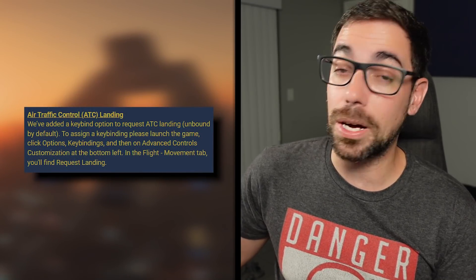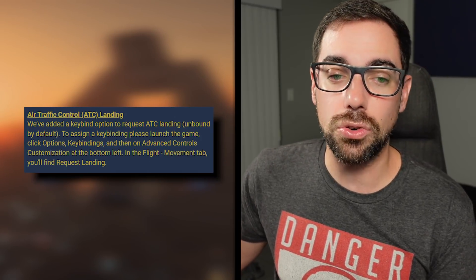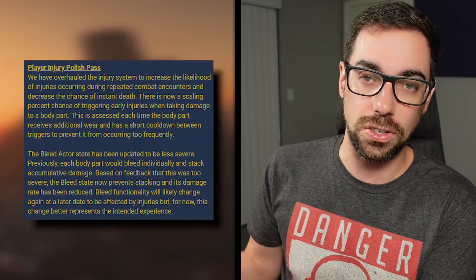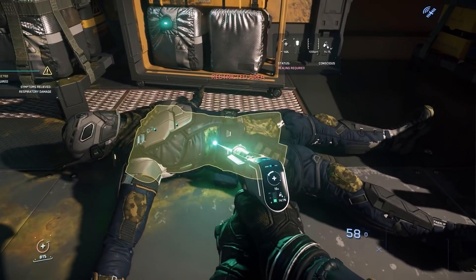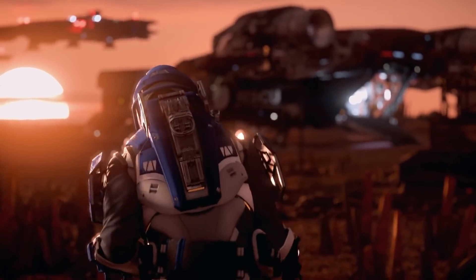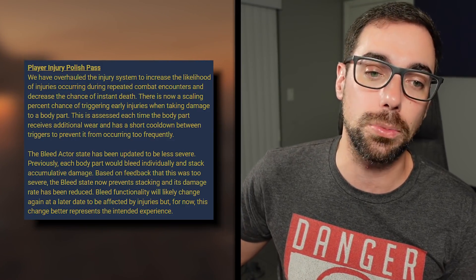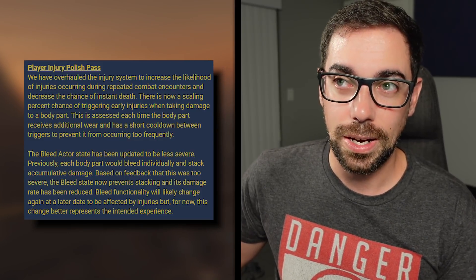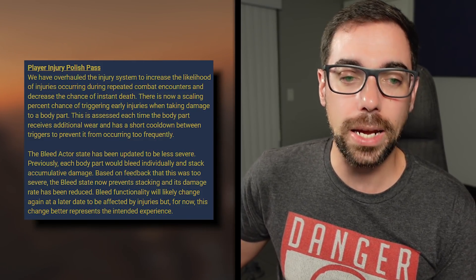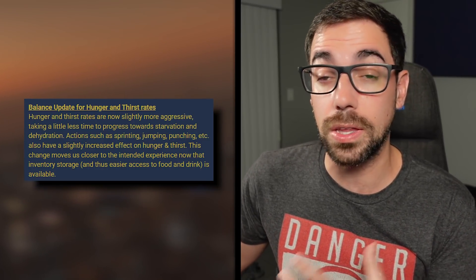ATC landing — you can now press a button to call the air traffic controller, you can set a button to it, so that's really good. Player injury polish pass: they decreased the chance of instant death and increased the likelihood of injuries occurring, thus needing to actually use the new medical pens or the gun. The biggest change is that bleeding is no longer insanely fast — it was almost impossible to pull out a pen and heal yourself before.